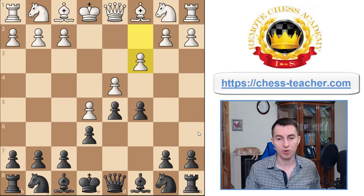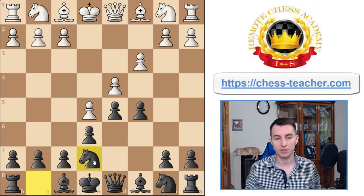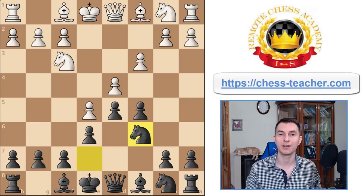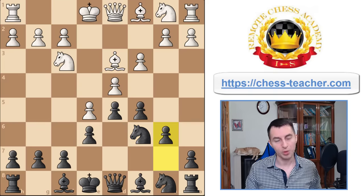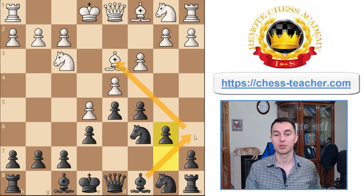After c3, instead of going for this exchange immediately, you may temporarily address the other issue — development of your knight from g8. Because of white's pawn, it cannot be developed to the usual square, and if you develop it to e7 it locks the bishop out. Therefore, we play knight a7 first, white goes knight f3, and now you place your knight to c6. It looks a bit funny — it seems like the wrong knight went to c6 — but it makes sense because now this knight is developed. White plays bishop d3, and now we play b6 and bishop a6, returning to our main plan of trading off our light-square bishop. There's no danger for black now, so you do this exchange and your position will be just great.